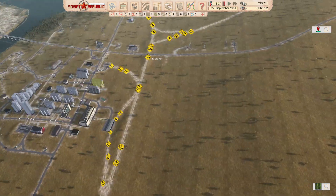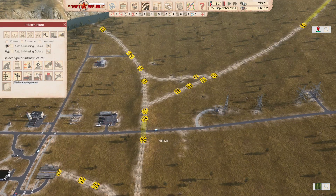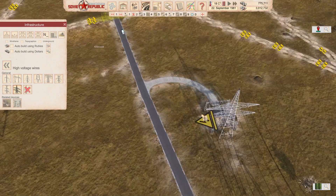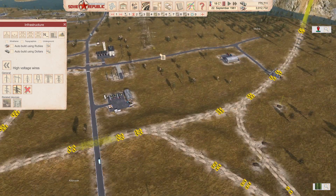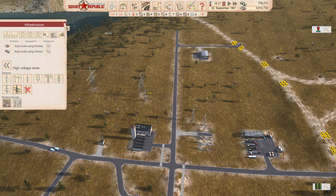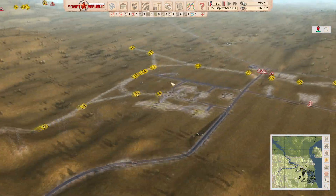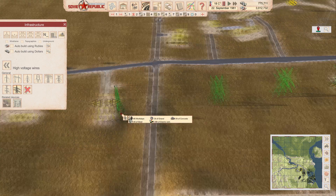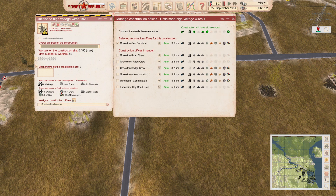Another comment mentioned a shortage of high tension leads in this area. I have to be honest — I've cheated a little. I put an underground section of cabling here, so the connections exist, you just couldn't see them. But there is genuinely a missing cable connection over here, so I'm going to connect that up and allocate it to Gravelton general construction.